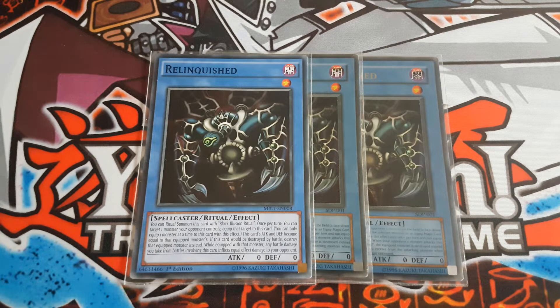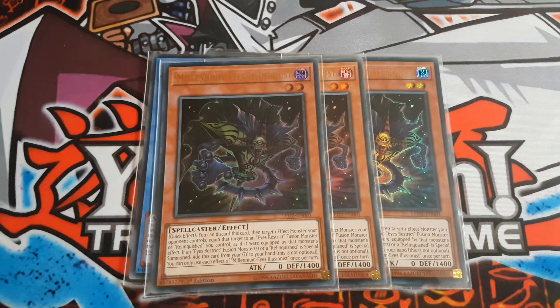Next is the brand new Millennium Eyes Illusionist. As a quick effect, you can discard this card to target one effect monster your opponent controls and equip it to an Eyes Restrict fusion monster or Relinquished card you control, as if equipped by that monster's effect. If an Eyes Restrict fusion monster or Relinquished is special summoned, add this card from your graveyard back to your hand. It's not optional, but it's really good — if you're playing Foolish Burial you just bring it back to your hand at any time, so it's always recycling itself.